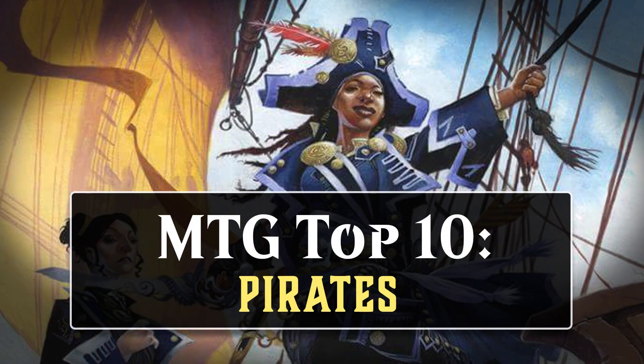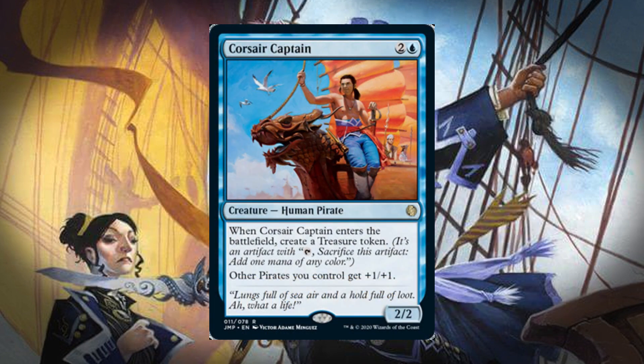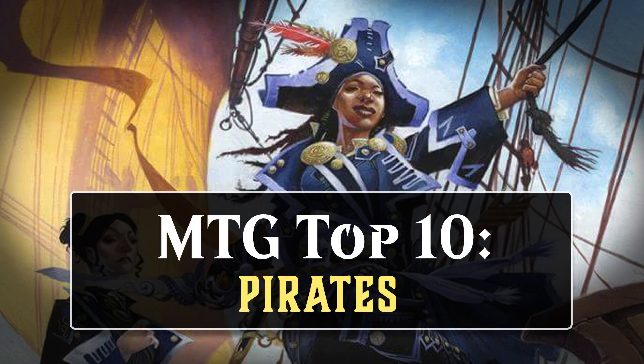Hello everyone, I'm Nita Hone, and it's Friday, so that means it's time for another MTG Top 10, the series where I rank cards based on their historical performance at Magic's highest level of competition. This time around, we're looking at Pirates. Starting with Ixalan, Pirates began to be a creature type we've seen a lot of, and in Jumpstart, one of the pack themes is Pirates with a new Pirate Lord, Corsair Captain, being printed in the set. That got me to wondering which Pirates have performed the best over the years. To be eligible for this list, a card had to either have the Pirate creature type or make Pirate creature tokens. In all, 95 cards were eligible for this list, and in this video, we'll talk about the 10 that have made the biggest impact on competitive magic.